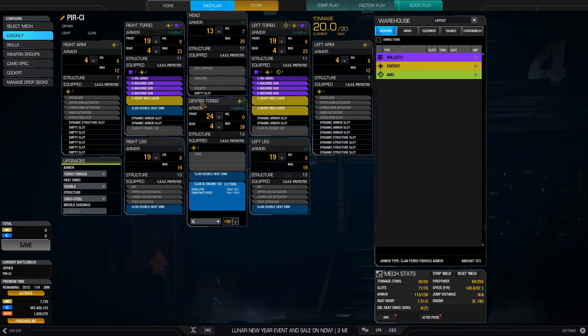For this build, I am using 3 heavy medium lasers — that's 30 points of pin-point damage, although with a very long burn time — and 6 machine guns with 2 tons of ammunition to cause damage when they are caught, shoot in, crit them and basically take them out. That's a lot of firepower. Piranhas are DPS machines: lots of DPS but really, really squishy. Move speed is 145.8 because of the XL 180, and heat is pretty manageable at 1.51.